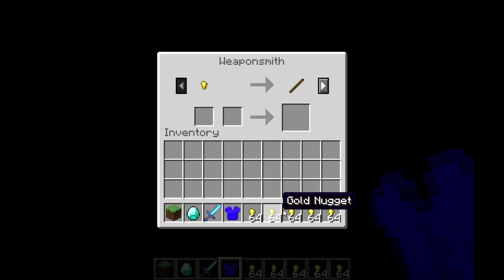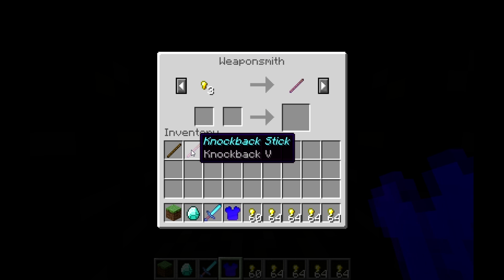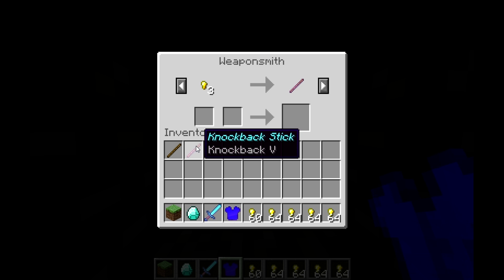I've got some gold nuggets, and up here it's one gold nugget — named just 'Gold' — for a stick. I'll just get my stick. Next we have three gold for a knockback stick, which is just a stick with Knockback 5 named 'Knockback Stick'.